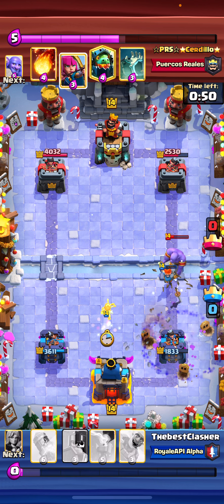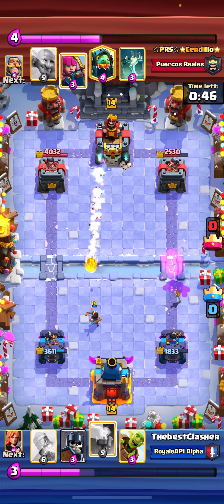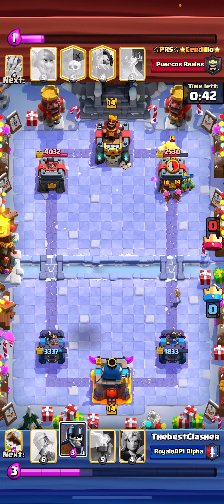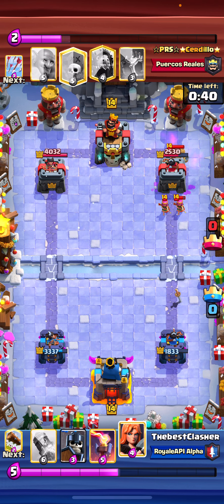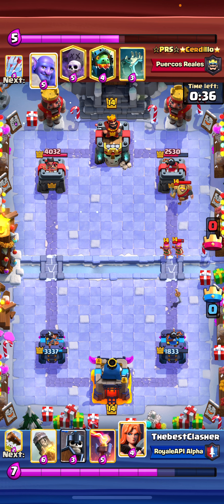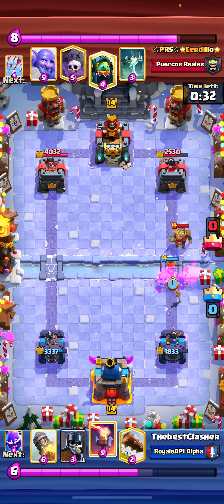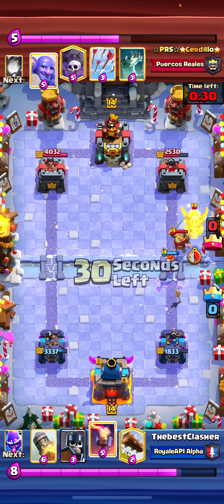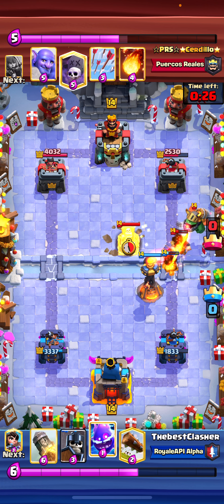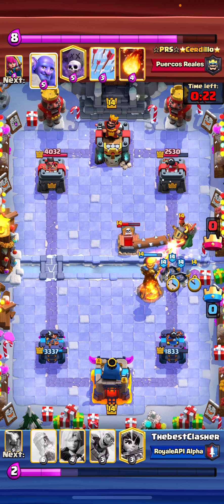Plus electro spirit. Believe it or not guys, I think the electro spirit was the MVP of this game. If I was using ice spirit, I don't think I had a chance, because the graveyard RNG is too broken in my opinion. I had a single goblin barrel there because he didn't have any spells in hand. He decided to go for a bridge battle right now. Here I'm trying to get rid of the inferno dragon, so I log and electro spirit the guards.